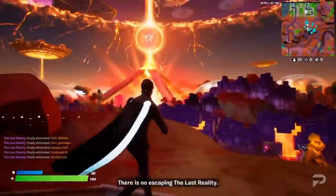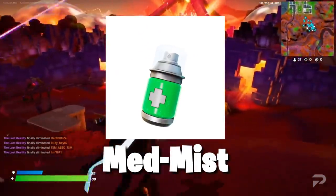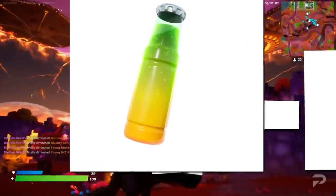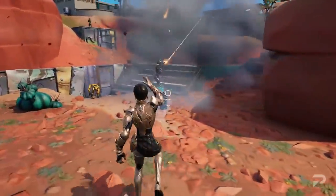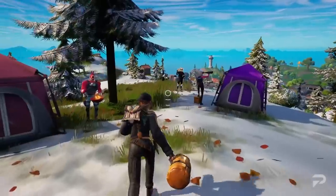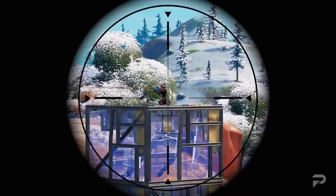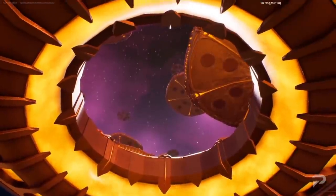There are a few new consumables, but we don't exactly know what they do yet. One is a spray can with a health symbol on it, so it probably heals you in some way, while the other is green and orange in a glass bottle, which could be some kind of spicy soda. There's also a canister that you can throw on the ground which heals everyone in an area, like a chug splash but over time. Next up is the new camping tent. This is basically a weapon stash — you can put a favoured weapon in it one game, and then use the tent again in the next one to get the same weapon immediately, as long as you find another camping tent.